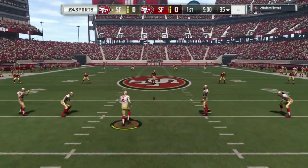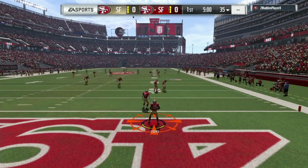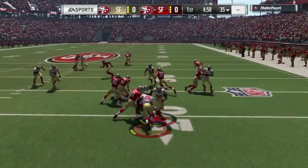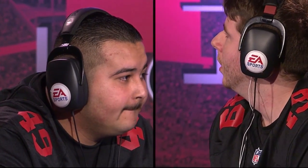Brought to you by Pepsi Zero Sugar. And we are underway, and it is B-Guard. He'll take it about his own end zone — he's in the red, Monsta is in the white. This is that first possession, B-Guard as the eighth seed taking on the number one seed, F&B Monsta.